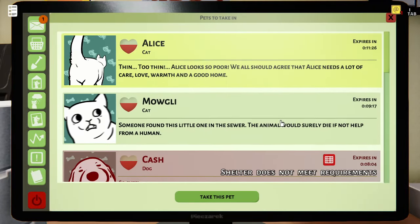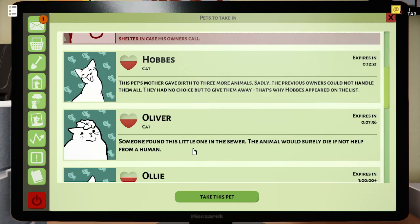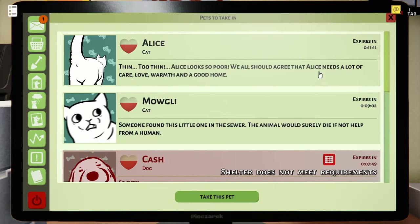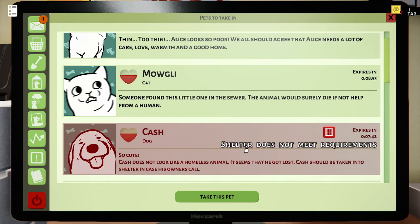I don't think we have a place for a dog. Cat — someone found this little one in a sewer. The animal would surely die if not for human intervention. Okay, we need to take this pet. We're gonna accept Oliver with his name of being Oliver. The animal would surely die.